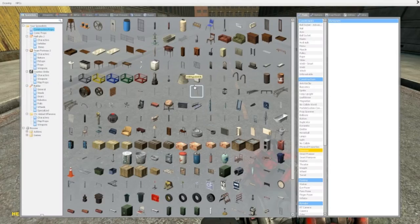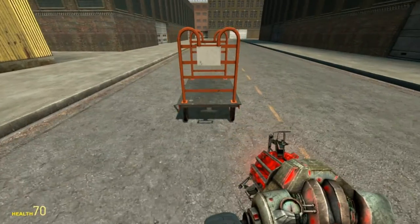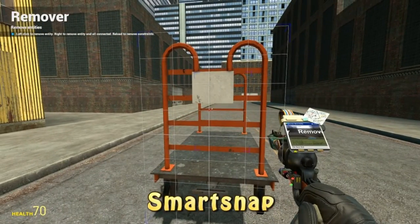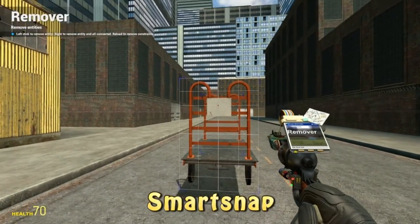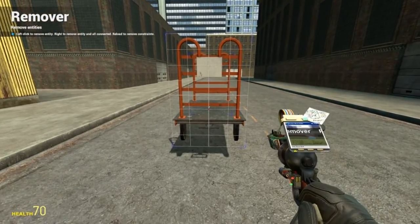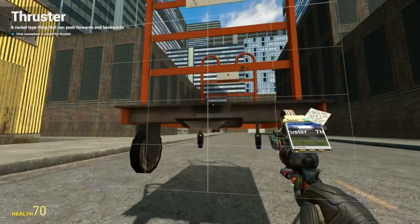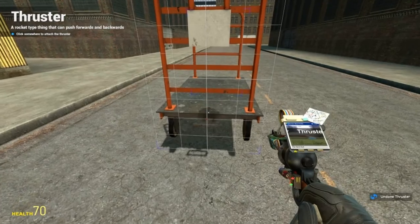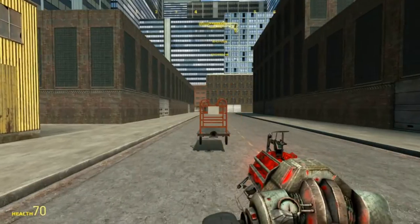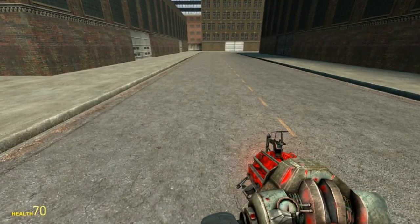We'll start off with the tool stuff. The first thing I definitely think you should have is the one called SmartSnap. What this basically does is create these squares on the props, which makes it very easy to place, for example, thrusters. You don't have to sit there guessing where the middle is — you just hold E and it jumps to the cross and sits right in the middle, so your prop will go straight. That is definitely something you should really consider downloading.